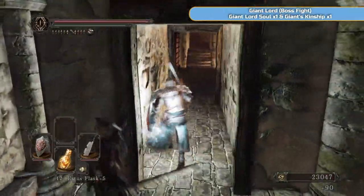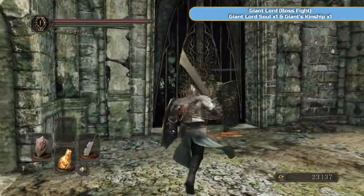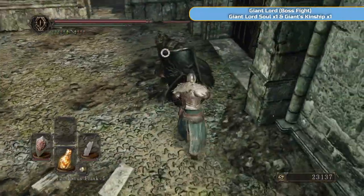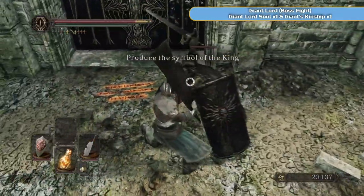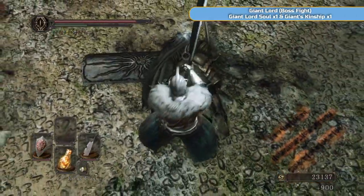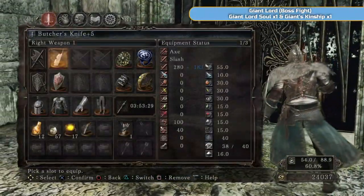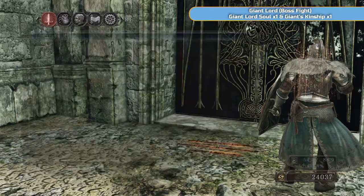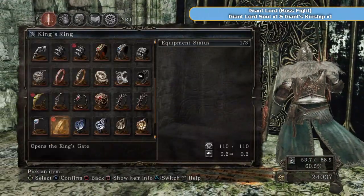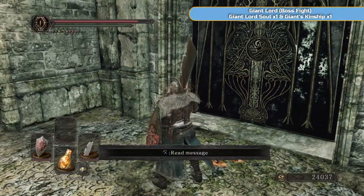We've been down here already — this is where the Cloranthy Ring was originally. It's going to be this knight on the left-hand side here. Find the sweet spot, and then of course you need to put the ring on — the King's Ring — just for a second to get the door moving. And then the final giant. There's actually a bonfire in here as well, so I didn't really need to sit at that other one.